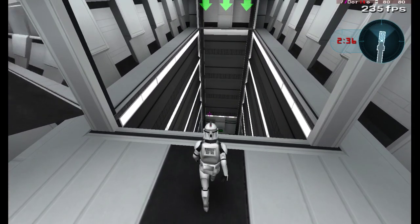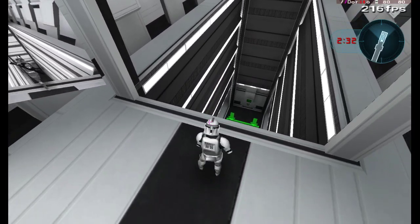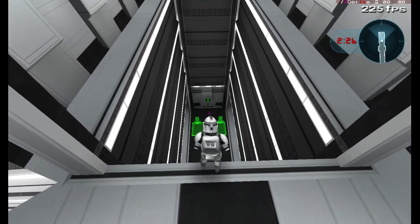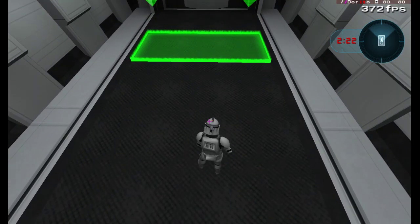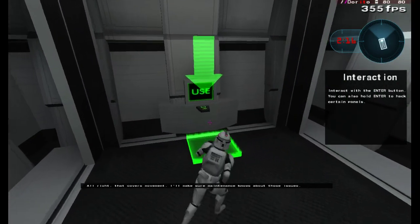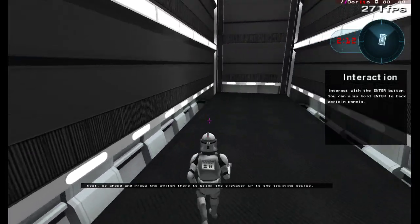I'm gonna try it. What's the best way to do maximum falling - do I just walk off, or should I jump? I think I should jump. Alright, that covers movement. I'll make sure maintenance knows about those issues. I didn't know about crouching. Next, go ahead and press the switch there to bring the elevator up to the training course.